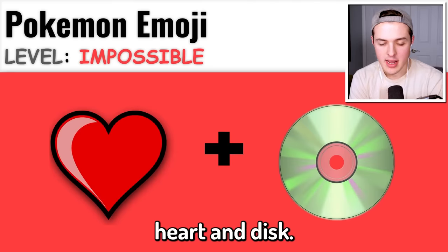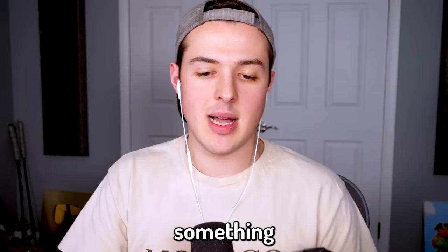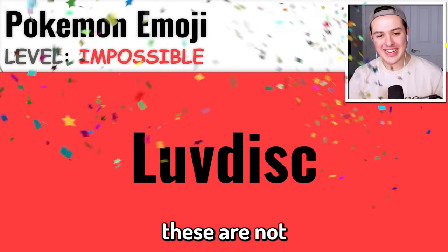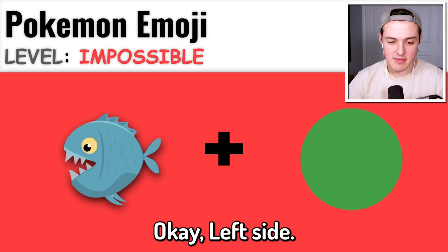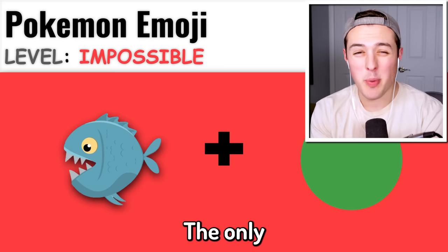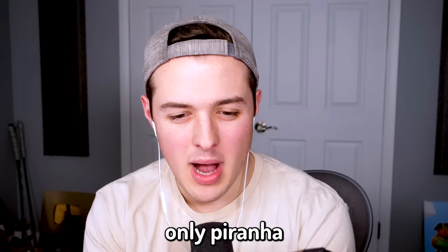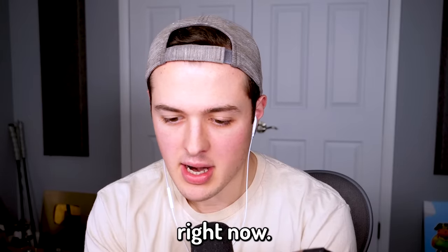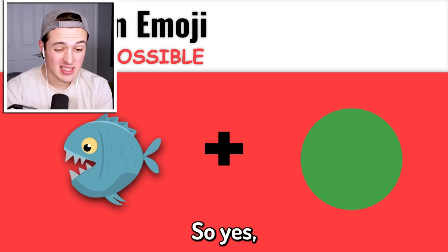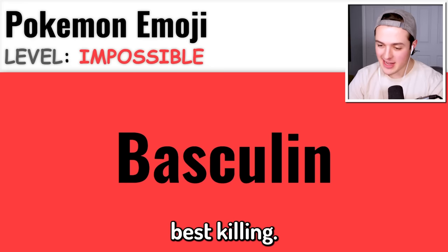This one is heart and disc. Love disc, right? Because you love something with all your heart, and there's a disc on the right side. It's gotta be Lovedisc. These are not impossible for me. Okay, left side - Piranha, and it's green. The only Piranha Pokemon I know is Carvanha. There also is Sharpedo, but I don't think it's Sharpedo. It is Basculin - I don't even know if I know what Basculin looks like.